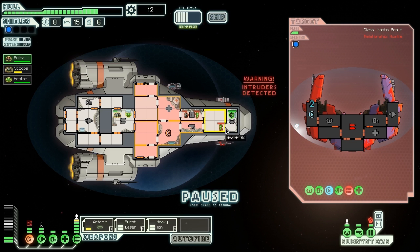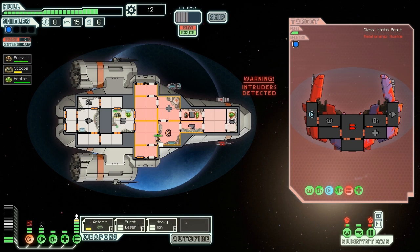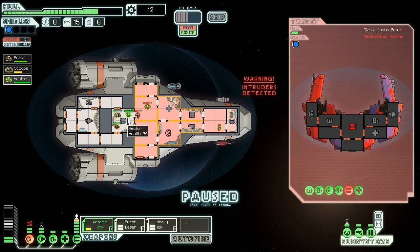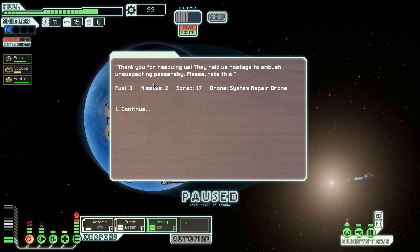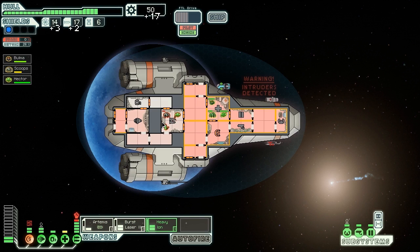They want to attack our pilot - we don't need a pilot right now so Bulma should go to this room as well. Really not good - we need to get Hector out of there very soon. I totally forgot to get our weapons going. We should be able to destroy them before they can destroy our weapon system. Our O2 system is doing quite well. Let's close those doors and get everyone into the medical bay and try to drain the oxygen more. We rescued them and got some stuff, but we still have to fight these guys.